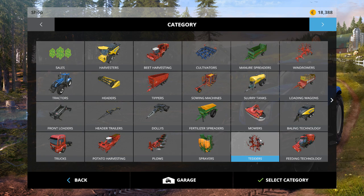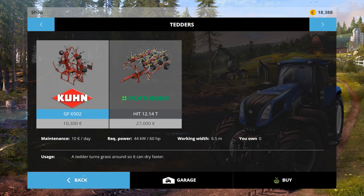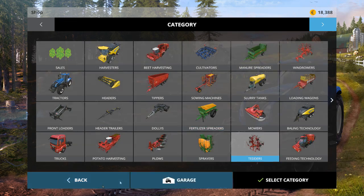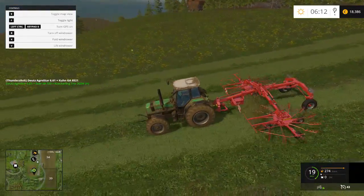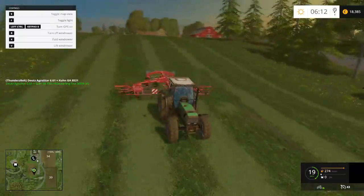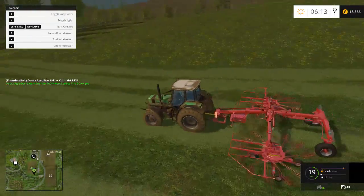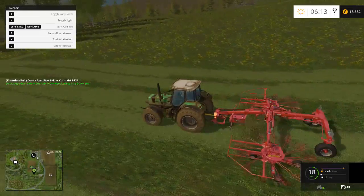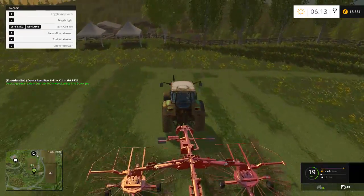There's also a machine called a tetter. What these do is they ted the grass so it dries faster — it basically cuts it up into smaller pieces and lets the grass dry quicker so you can make hay out of it. You would need that if you were going to bale it, because you can't just bale the grass like this. You'd have to get the tetter, ted the grass, windrow it, then pick it up with the baler to make hay bales.